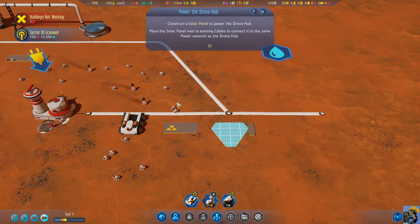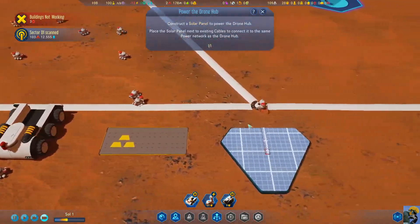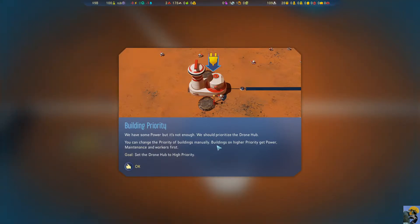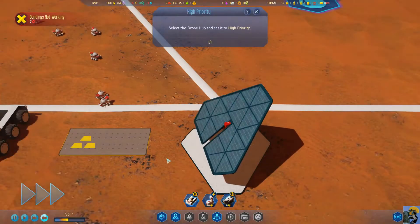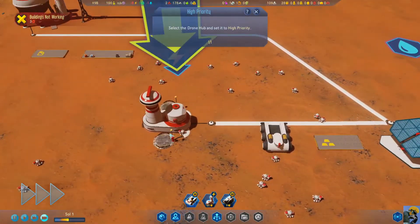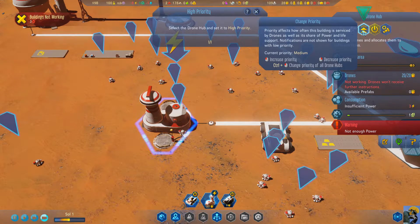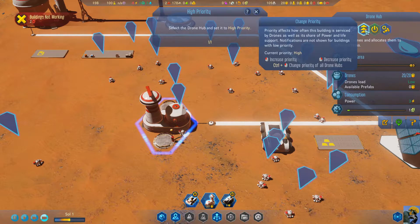Here they come. All these drones aren't working because they don't have power. Some of the drones are operating, but we have some power and it's not enough. We should prioritize the drone hub. You can change the priority of buildings manually. Buildings on higher priority get power, maintenance, and workers first. So we're going to set the drone hub to high priority — select it and left-click to increase it. Now it's at the top.